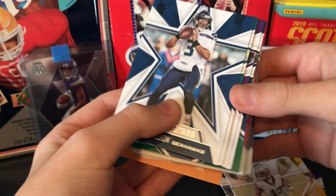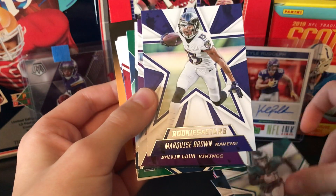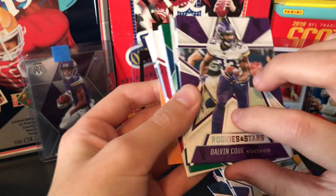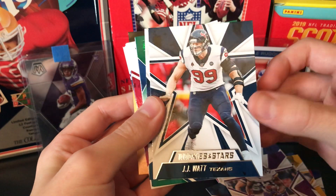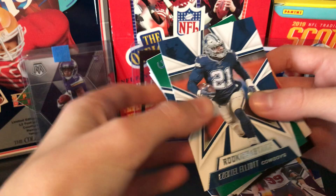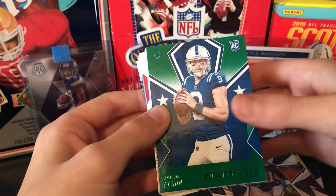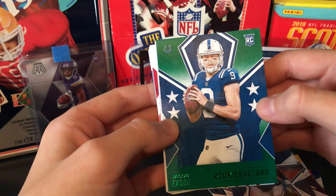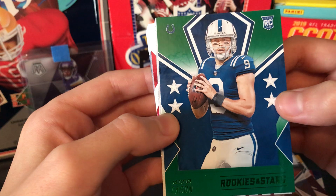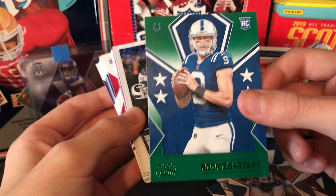I know Mason likes Russell Wilson. Miles Sanders. Marquise Brown. Nice Dalvin Cook right there. J.J. Watt. Rookies and Stars. Ezekiel Elliott, Cowboys. Jacob Eason — this is a green parallel, rookie quarterback. This is the first time I've actually opened something with their licensed uniforms, so I've got to soak it in. Nice Jacob Eason right there. I'll sleeve it up after the video.